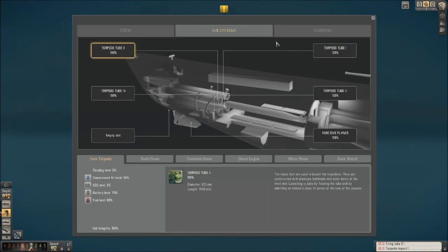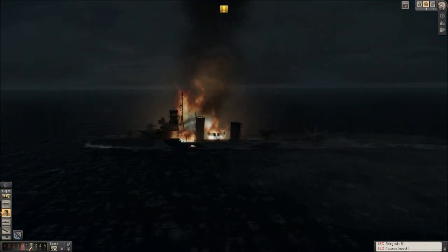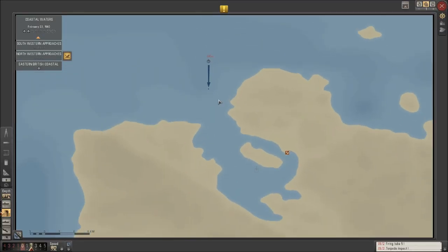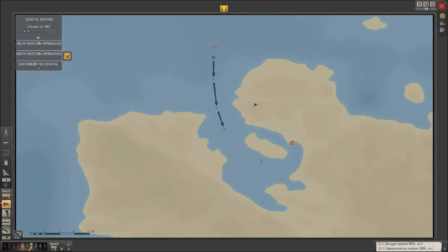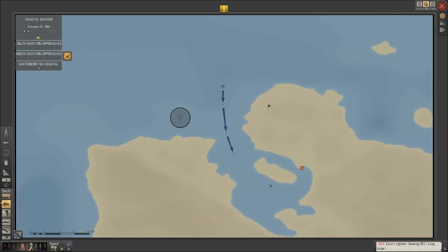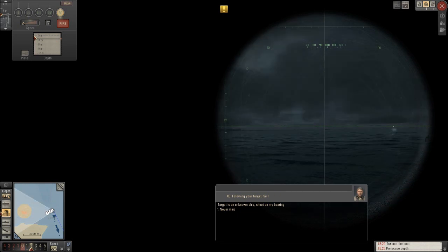Let's make sure this guy didn't do any damage to us — he didn't, good. Our battery level is looking a little low, but we should be safe to surface since it's dark out, it's night. If we can get up on the surface and come in quietly — let's not go too quickly on the time acceleration. We've got another guy over there but we should be out of his visual range. Let's go ahead and sink back down. 2, 5 ready. We don't need to be going speed 8 on time acceleration.